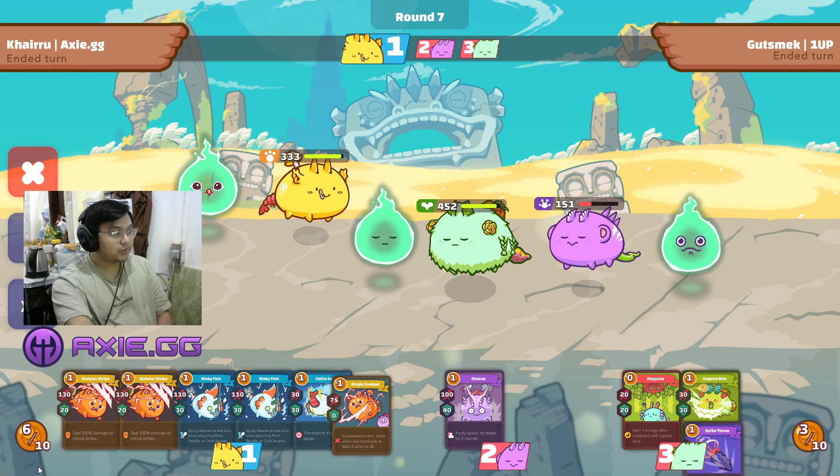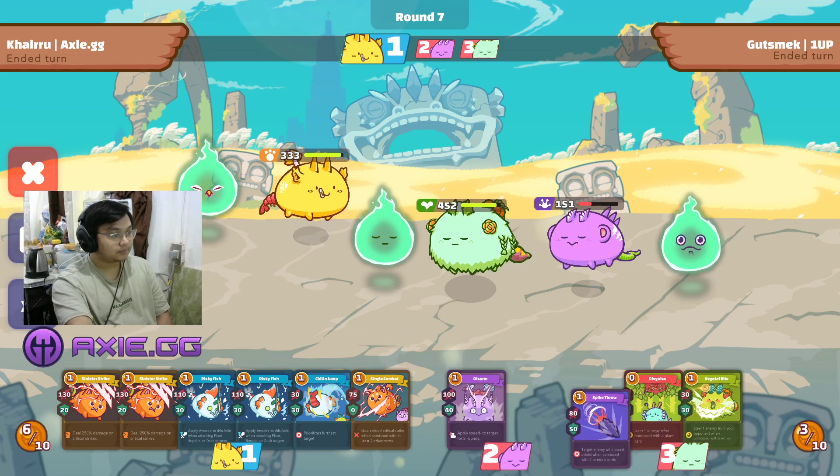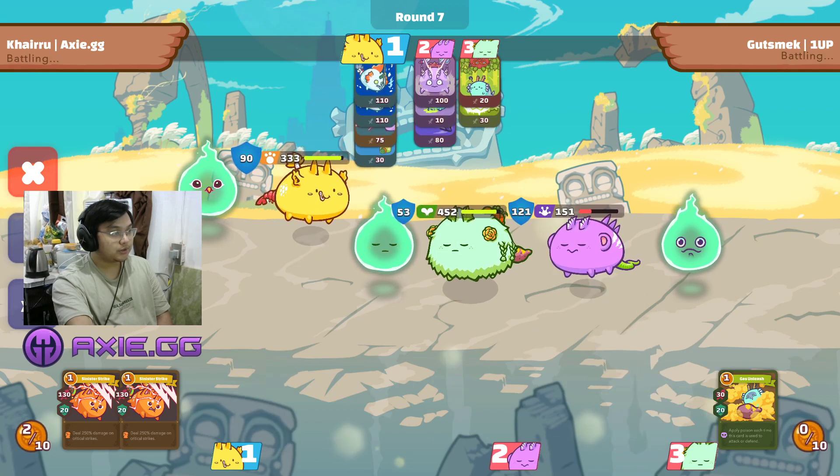Now since we have six out of ten energy, we want to ensure the kill on his backliner. We're going to use four cards on our Beast and put two Risky Fish at the last to ensure we have an attack buff.